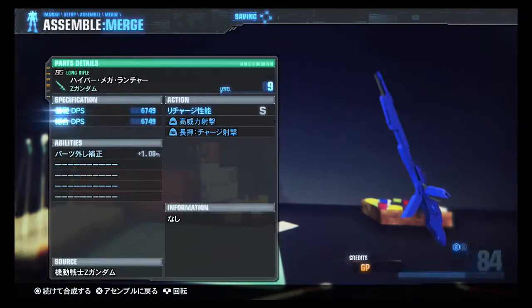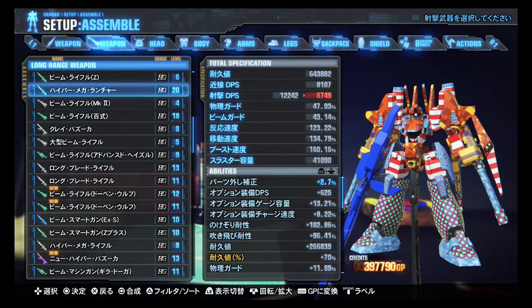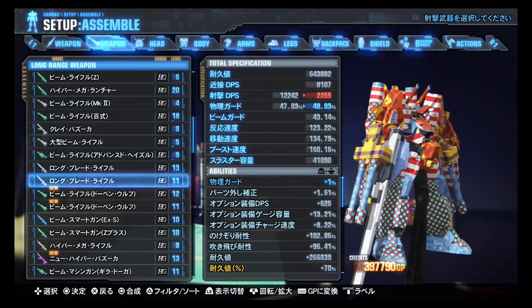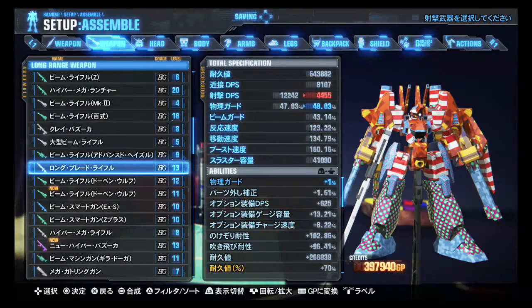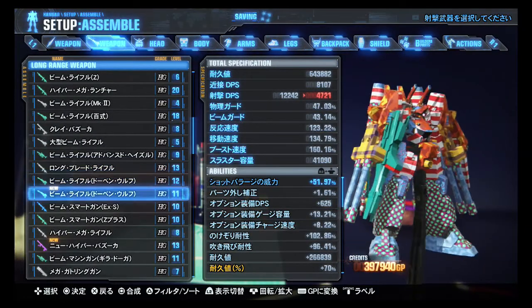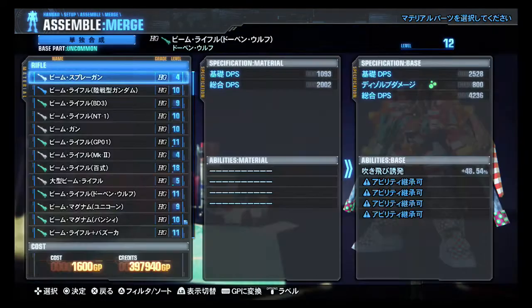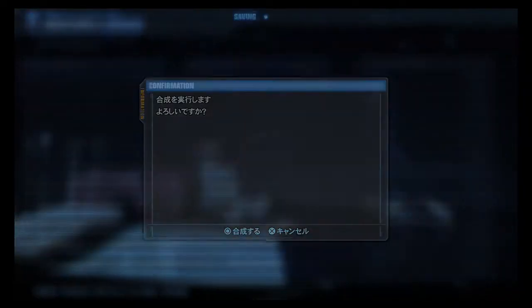I probably shouldn't have done that because the one I gave up had fire element which does not carry over — but ah well. I had a Hrygru rifle but that one is better. A pair of Dovin Wolf rifles that need combined — there it is — which increases the power of shot barrage.